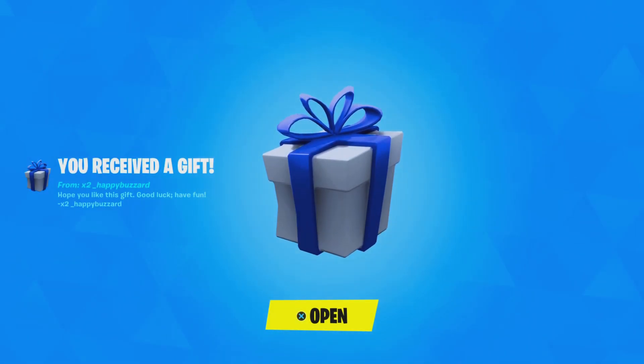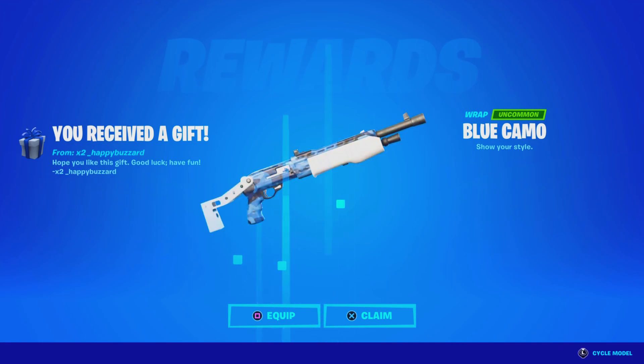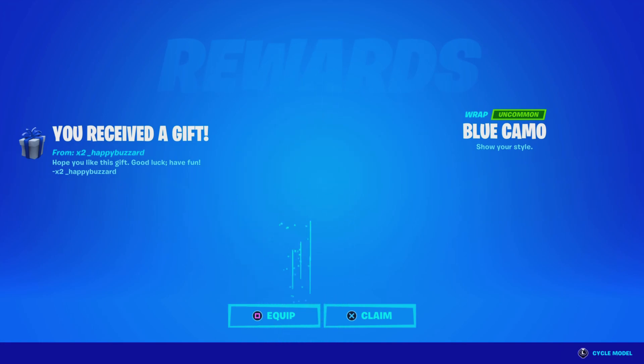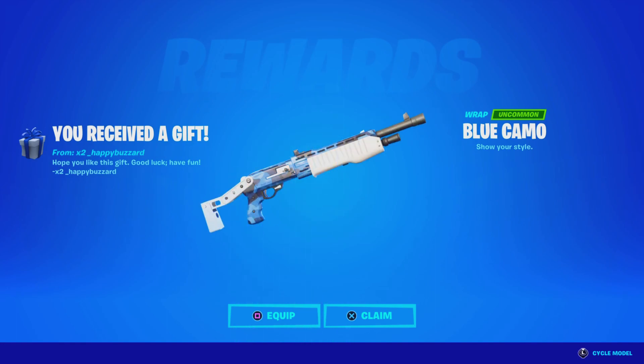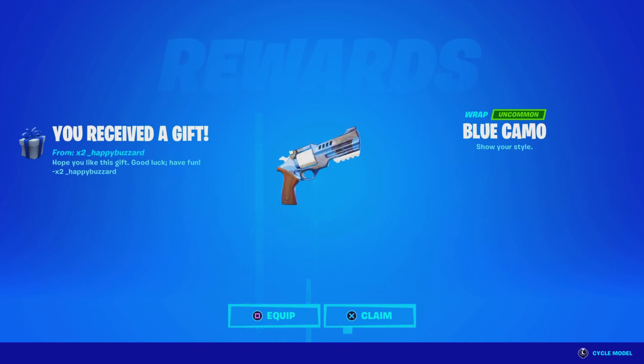Shoutout to x2happybuzzard for the gift. He says, 'Hope you like this gift, good luck, have fun.' And he gifted me the brand new Blue Camel Uncommon Wrap. Shoutout to my man for the gift — I have not received a gift in a long time, just because I've been purchasing a lot from the item shop. But shoutout to my man. If you guys wanna be shouted out, all you have to do is add me — add BRANNYYouTube. I'll try to add you guys, we can play. You don't have to gift me, I can give you guys stuff instead. But shoutout to happybuzzer for the gift — appreciate it, thanks for the support.